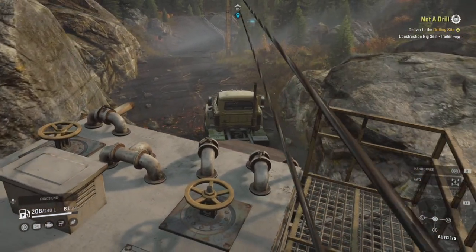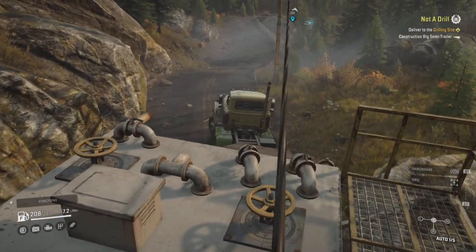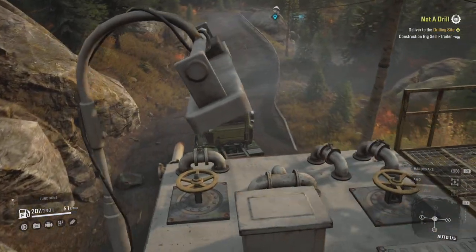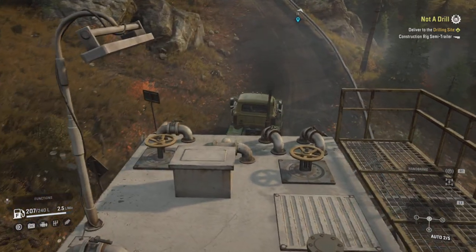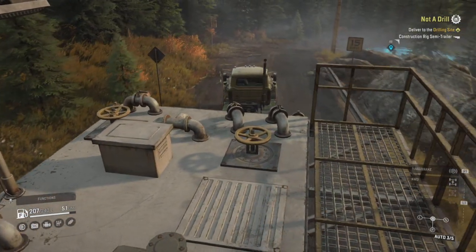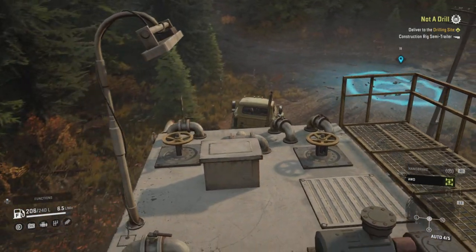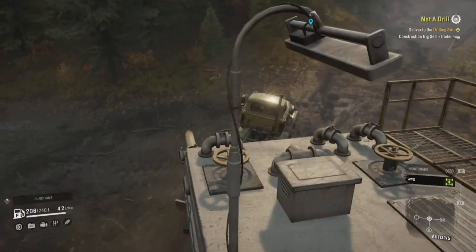One of the first problems with this route I didn't think about was this section - it's very, very tight. The Fleetstar is in the middle of the trailer and the trailer width is quite wide, but I think we made it through okay actually. That wasn't too bad - I was expecting it to be trickier. It's the hilly sections I'm a little bit worried about. So far the Fleetstar's doing well though, which is good to see.